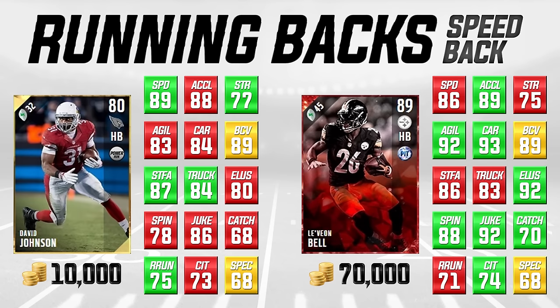David Johnson is priced at 10,000 coins right now, while Le'Veon Bell is about 70,000. I'm on PlayStation 4 and there are hardly any cards on the auction block right now — only people given the game by EA or with early access have it. A lot of these prices are coming from the Xbox version with EA Access. Prices will fluctuate quite a bit once the game officially launches on Tuesday, but this gives you a general idea of where these guys are sitting.